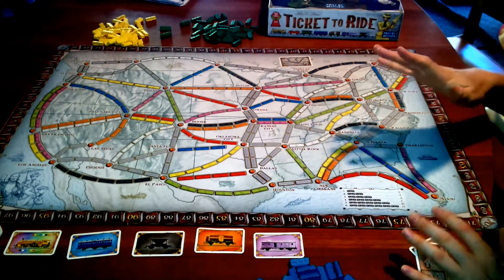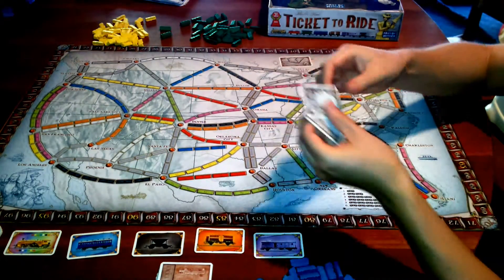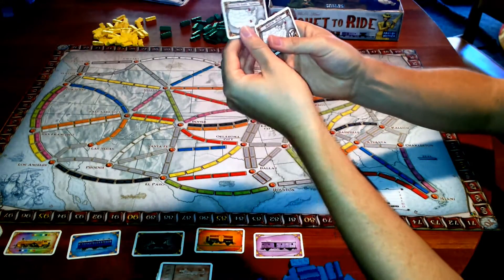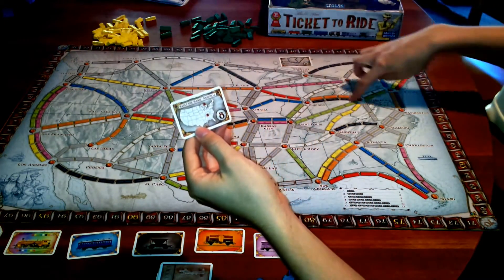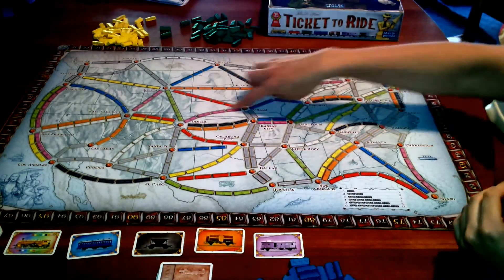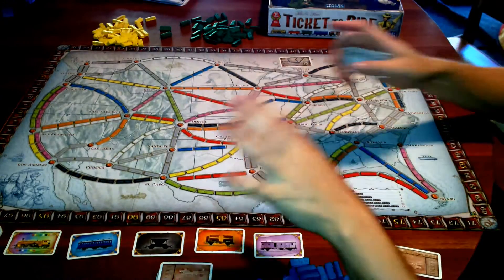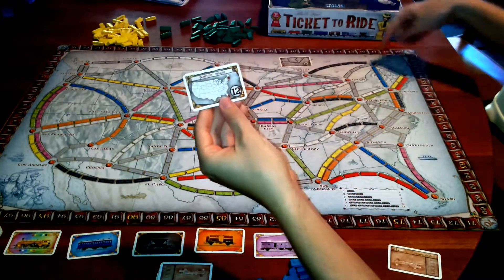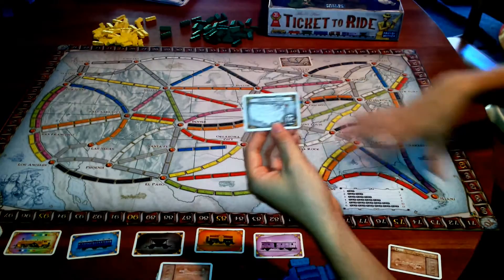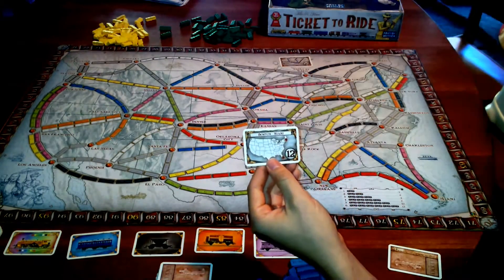You start by choosing three tickets and picking two of them. I've chosen Sol Saint Marie to Nashville — if I connect those two cities any way I want, at the end of the game I get eight points. It's secret until the end whether you get there or not. I also chose Boston to Miami because they were sort of close together, so I might be able to link all four cities in one route.